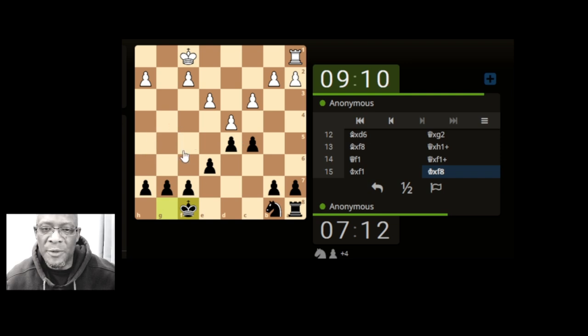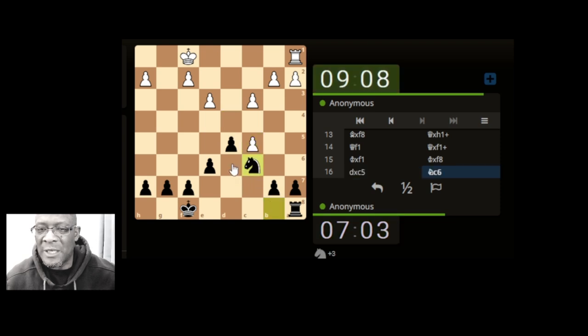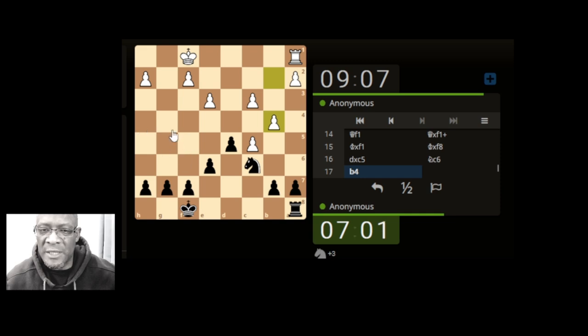So from the blunderous position the opponent continued making blunderous moves. It probably could have been equalized — maybe they just shouldn't have taken with their bishop. I think the knight move was the start of the blunderous position. They're still going on though, looking to put pressure towards our knight. We could attack their pawn just to get pieces off the board — we can afford to trade at this point.